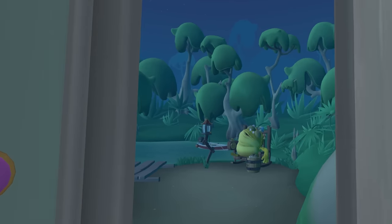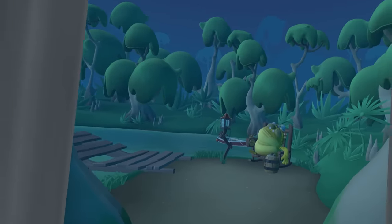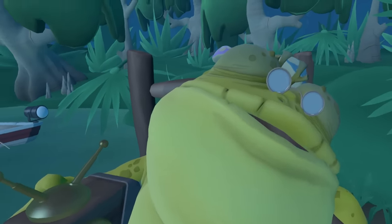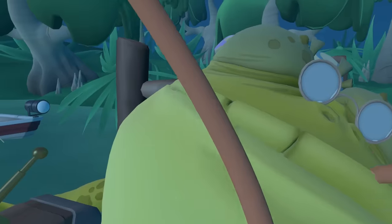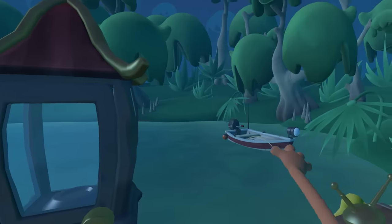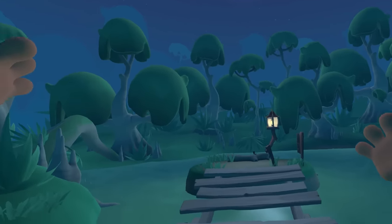Floor two, here we come. We're in some type of lake or swamp area. We got a frog dude here — he has a little radio. He's actually sleeping. Let me smack him awake. We have the sunflower. There's a boat over there. I have no clue what's going on yet.